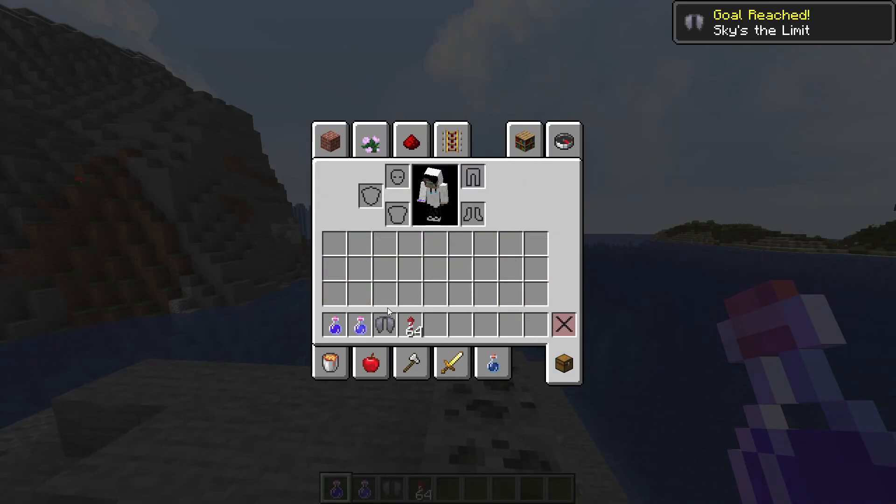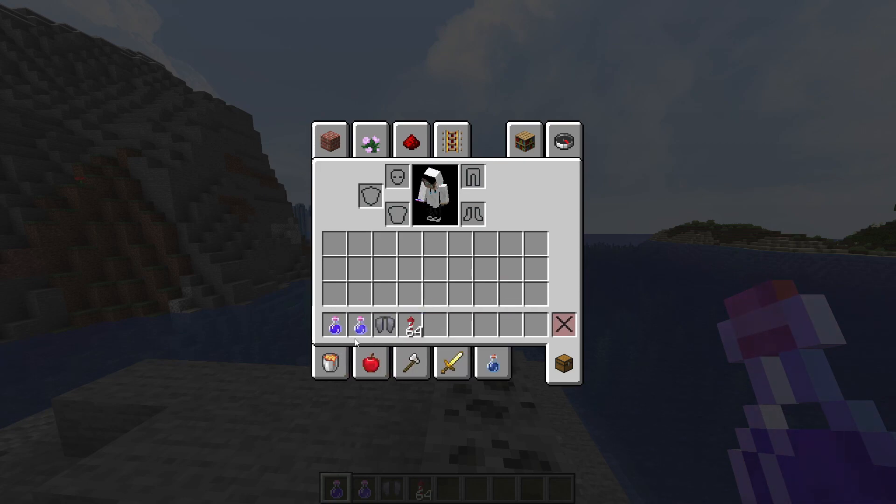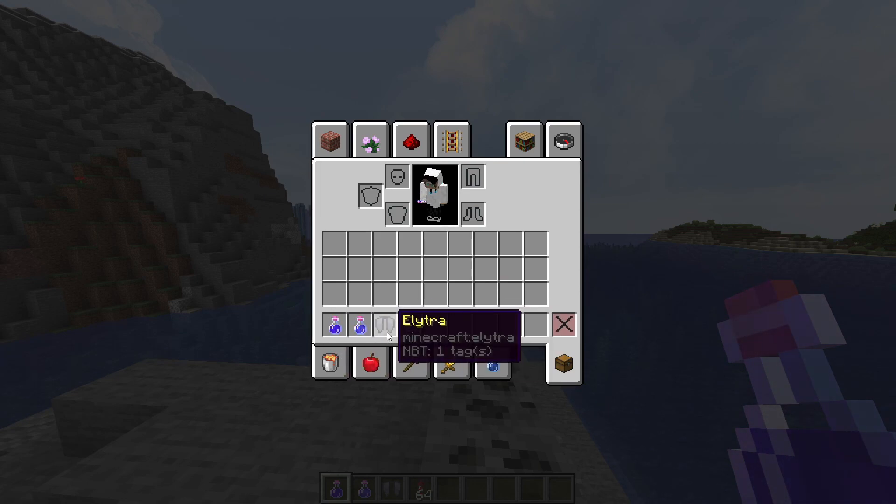Alright, coming to my supply list here — these are some of the most essential things I use when looking for Amethyst Geodes: a Potion of Night Vision, a Potion of Water Breathing, an Elytra, and some Fireworks.